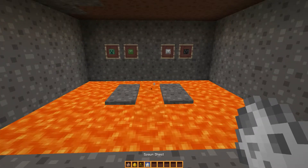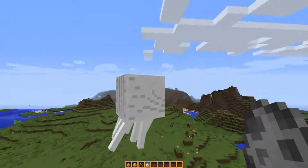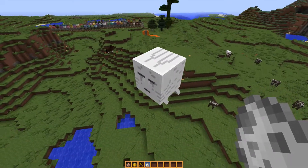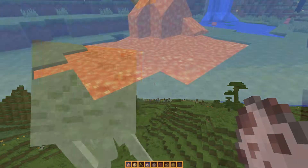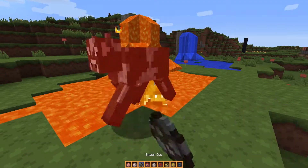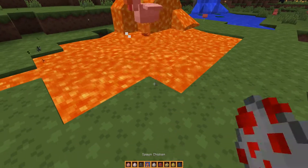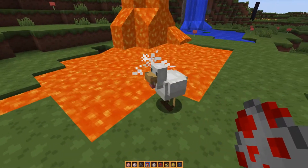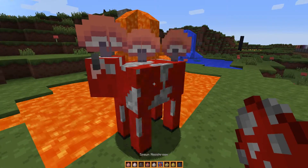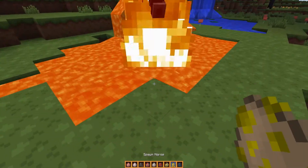The passive mobs all pretty much look the same so far. The chicken is slightly different. I spawned two cows but one got away. There are also sheep in different colors — I spawned two sheep, one black and one gray. I wanted to try to get a white one since that's the standard sheep, but I didn't get one.